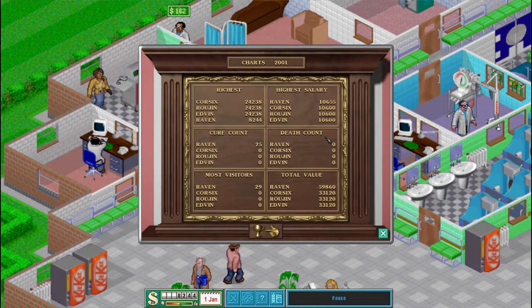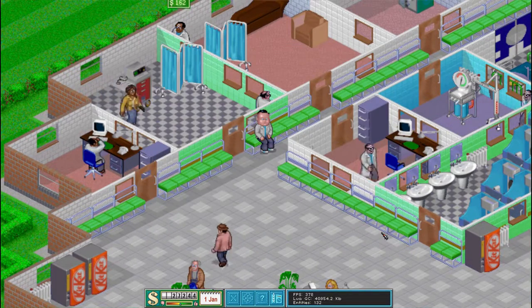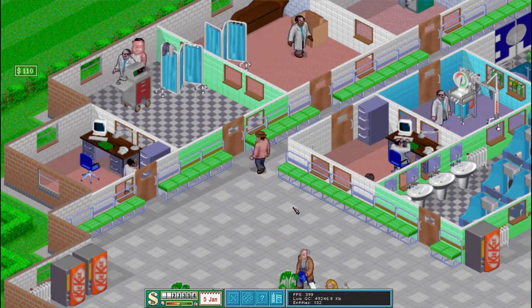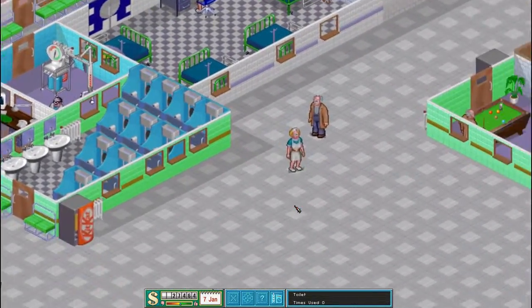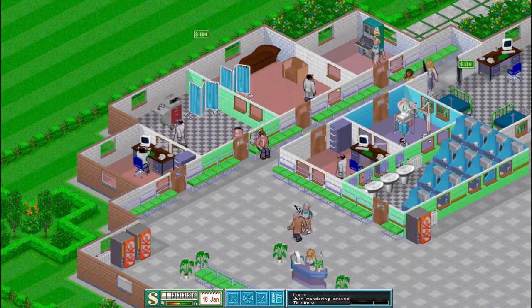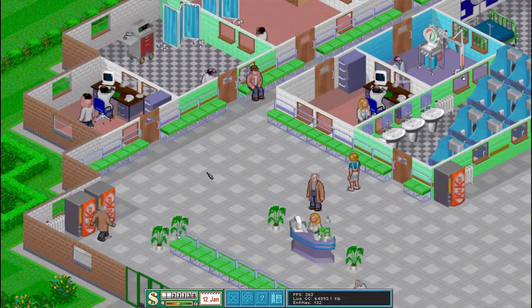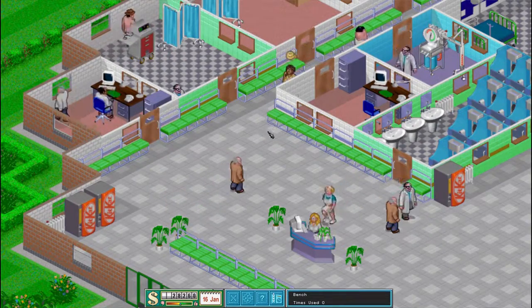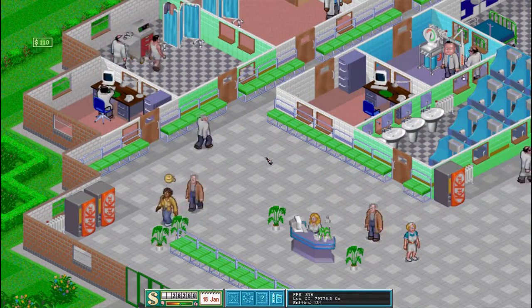So here is the Charles Fort 2001 stats. We are not the richest but we have the highest salary. We've cured the most and we've had the most visitors. Something seems a little bit off about these numbers but that's okay — it's a game that's in development, so we can't expect it to be perfect. They're richer than me because they haven't built a hospital, is what I'm going to say.